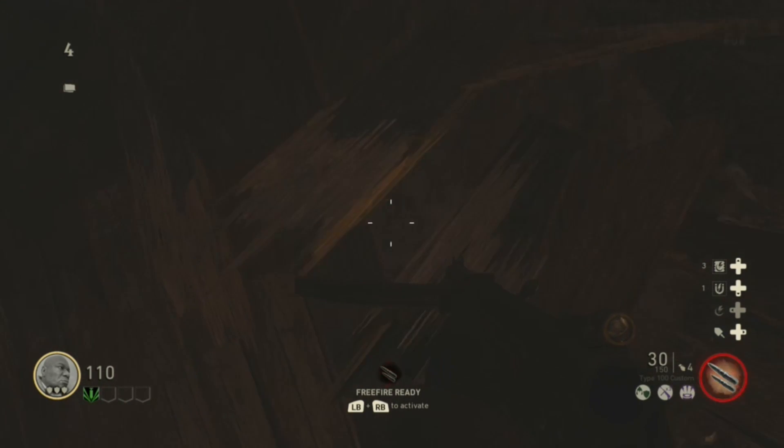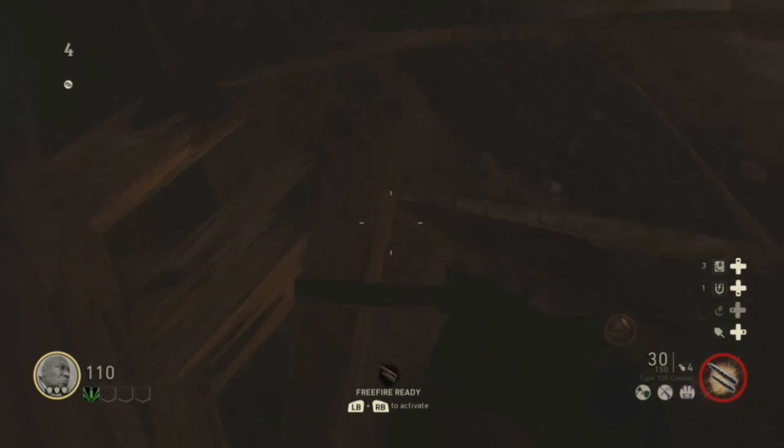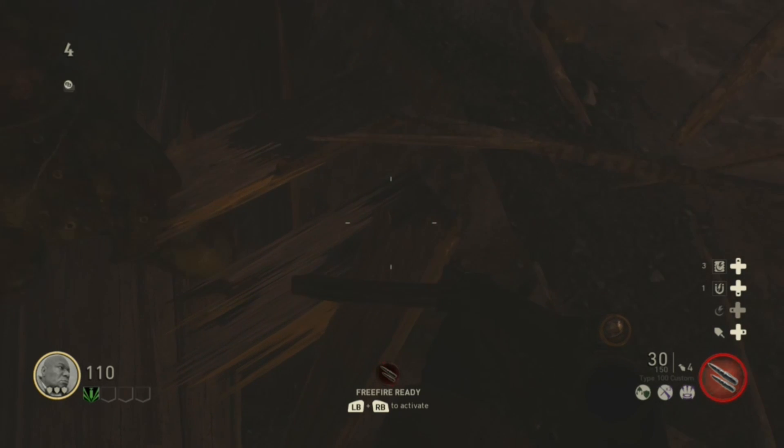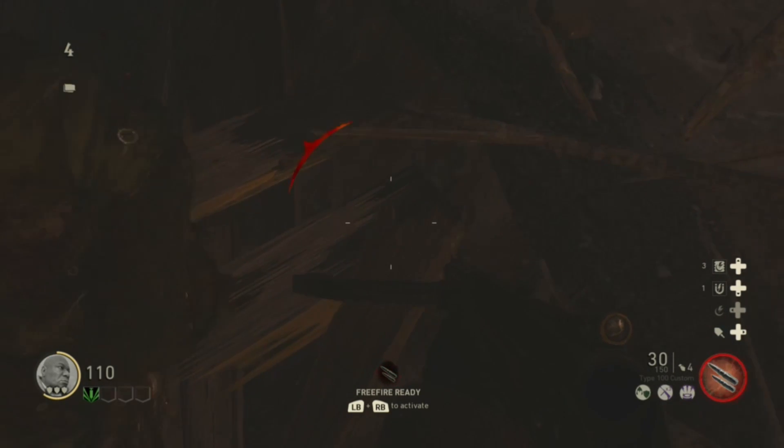What you need to do is go up on this ledge and just keep going forward on your analogue. As you can see guys, the screen goes up and down, and you'll need a zombie to put you down.